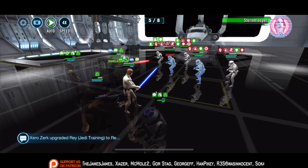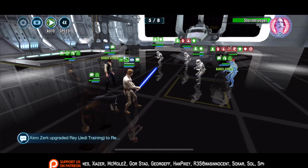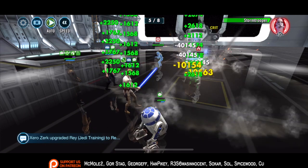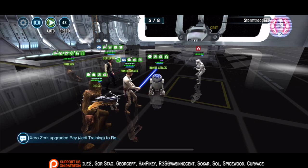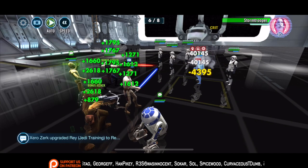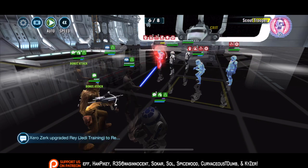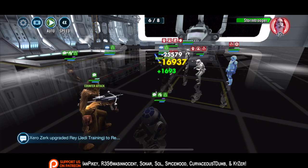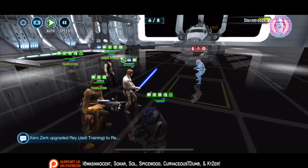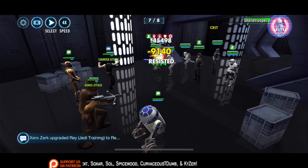You can use Han or someone else to take out that last character in wave seven rather than R2 killing them. Remember you have expose, so you can do a lot of damage and take someone out very quickly, especially with assists popping the exposes. Try to go into wave eight with a lot of turn meter — CLS is pretty important, C3PO is nice, but CLS and R2 I find most beneficial. As you get into wave eight, the most important thing is to stun Grand Admiral Thrawn immediately, because if you don't, he will turn meter swap with whoever you stun and they will decimate you.